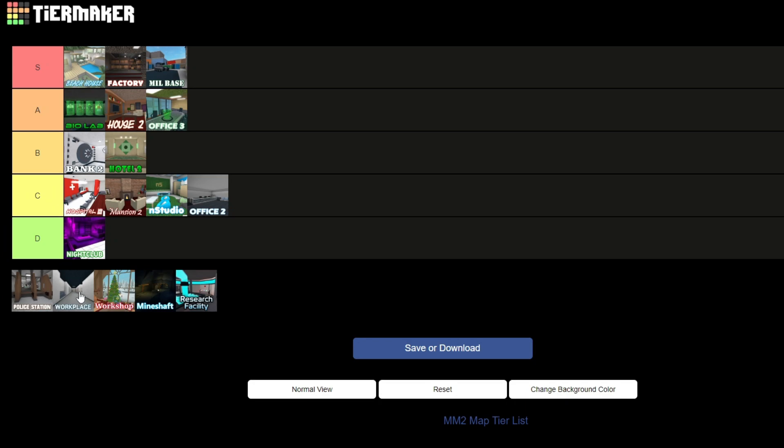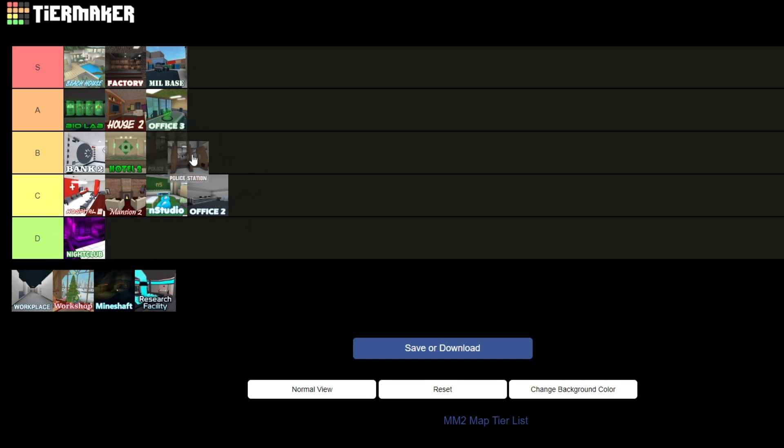Police Station is not the worst map and has a big variety. You can go underground and upstairs — it's a pretty big map. But the design isn't too well done; there are random lockers, and I get it's a police station, but there's also just a random car in there. The Police Station I'll put in B tier just because I like the openness.